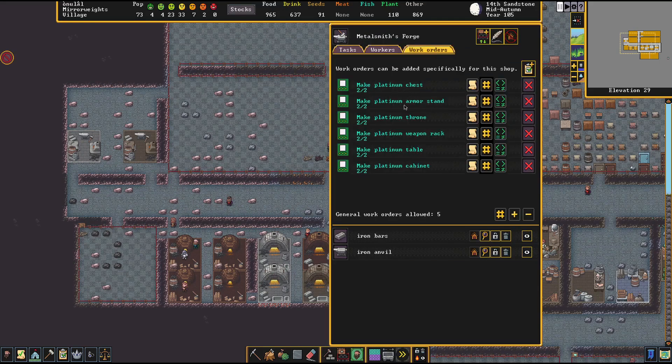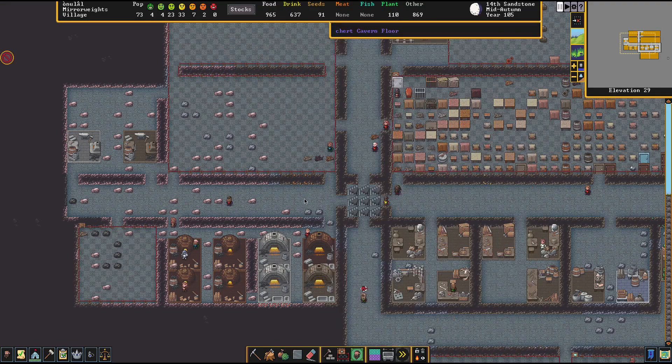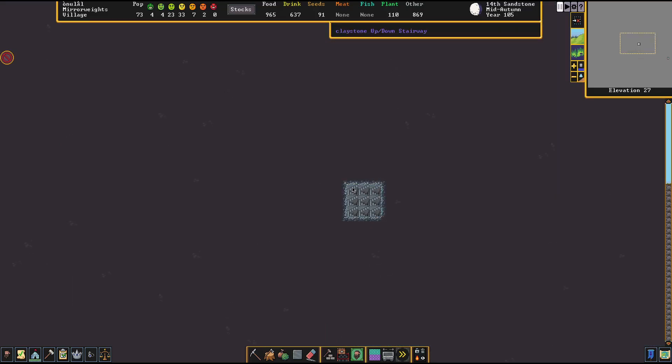I did set up work orders for the platinum, but you can see it's only a couple each, so hopefully it won't take forever. We do have to mine and process it. Let's give that work order an urgency, and I'm going to do a little diving to see if I can't find some more platinum.